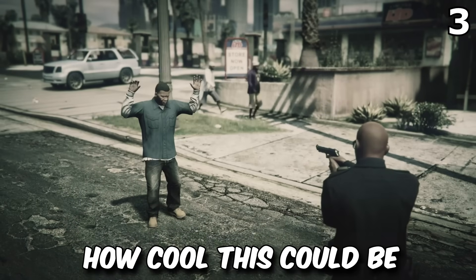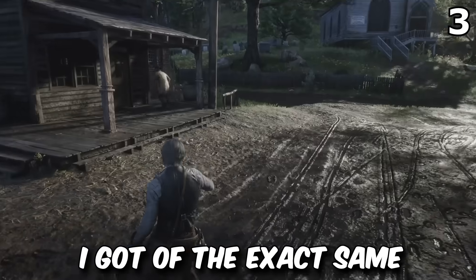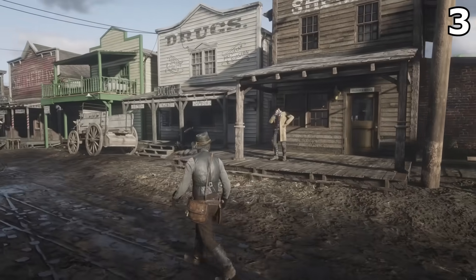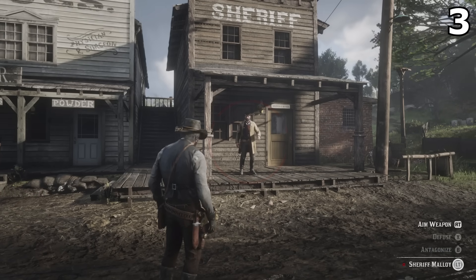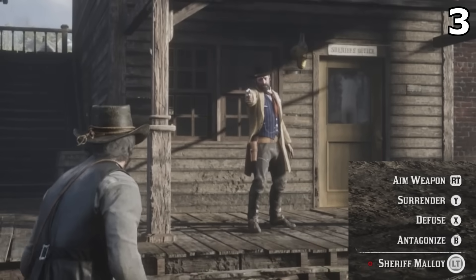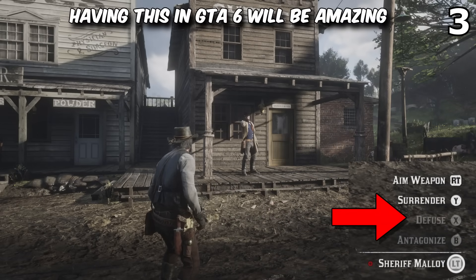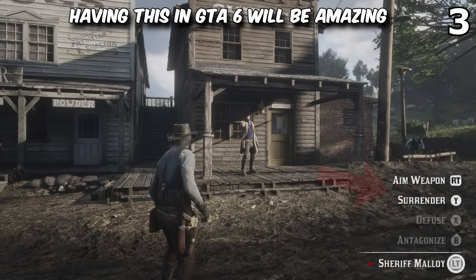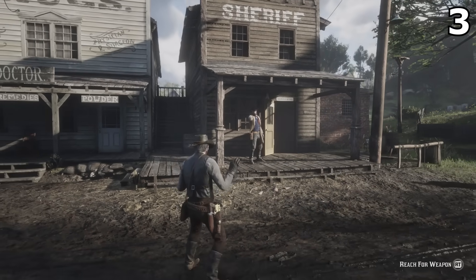To give you an example of how cool this could be in GTA 6, here's a clip of the exact same thing in Red Dead Redemption 2. [In-game dialogue: 'Think real carefully now.' 'You dare show your face, you piece of shit?' 'Hands up, nothing sudden.' 'Raise your hands or die!' 'I surrender.']